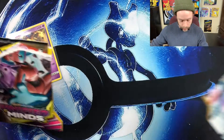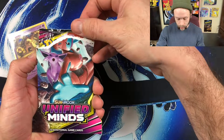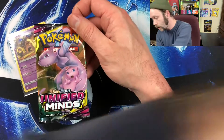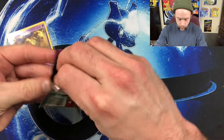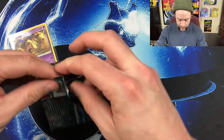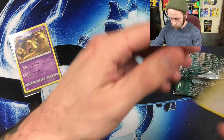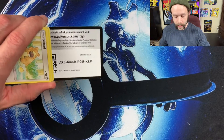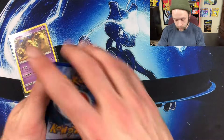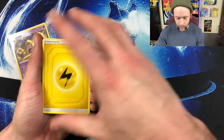We've got an Espeon and Deoxys on the outside and a Mewtwo and Mew on the inside pack art. Really would like to pull a Mewtwo and Mew from this set — that is really all I want. That was a white code card — they've got these code cards all flipped around in here, there's no way to tell which way it's going to be until you open it. But a white code card — maybe that means we're gonna get a Mewtwo and Mew in this. Would that not be awesome?